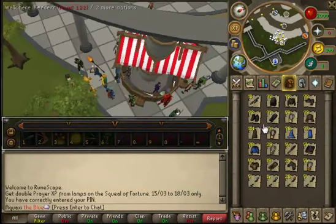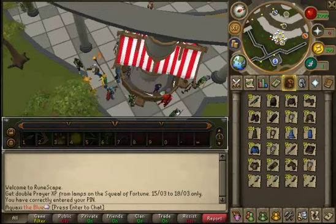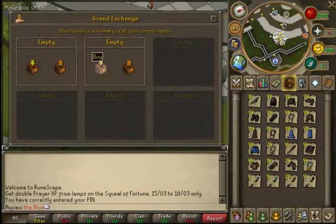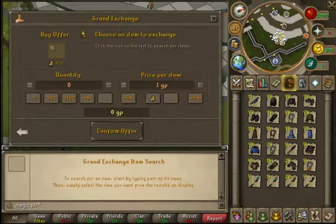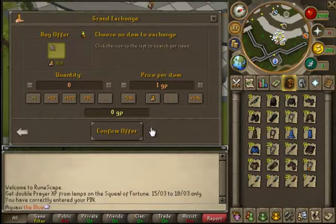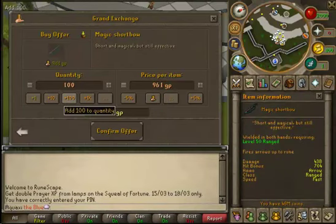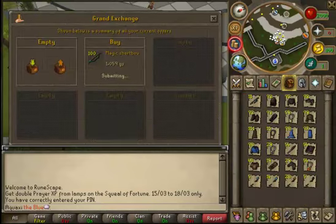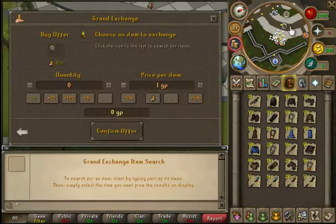We're here and I'm lagging like hell. I took out everything and let's get into the Grand Exchange and start buying. First we have our magic shortbows — how many should I buy? Should I buy another extra hundred of them? Yeah, sure, why not — just buy an extra hundred of those.